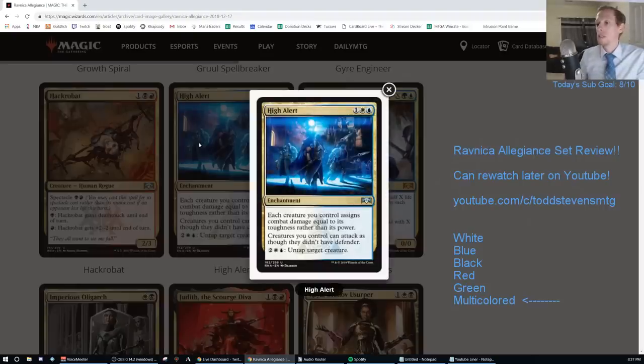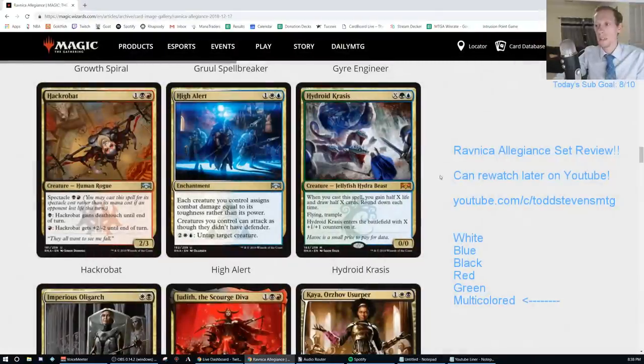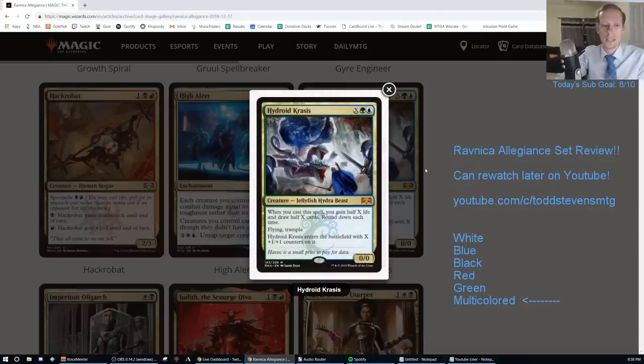High Alert — one white-blue enchantment. Each creature you control assigns combat damage equal to its toughness rather than its power. Creatures you control can attack as though they didn't have defender. You can spend two-white-blue to untap target creature. This is the Arcadis deck — it's a D. It's exactly what that deck wanted — a fringe build-around that doesn't go anywhere else.